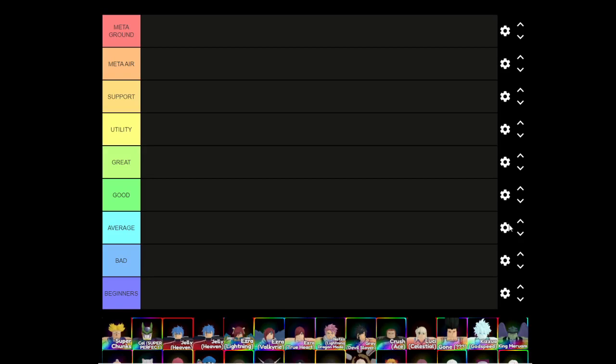Let me know if you guys prefer this compared to the generic S tier, A tier, B tier and so on. First up we have meta ground, which is basically meta DPS for ground; meta air, meta DPS for air. Support units are ones like freeze. Utility is damage-related but only useful in certain situations, for example bleed.